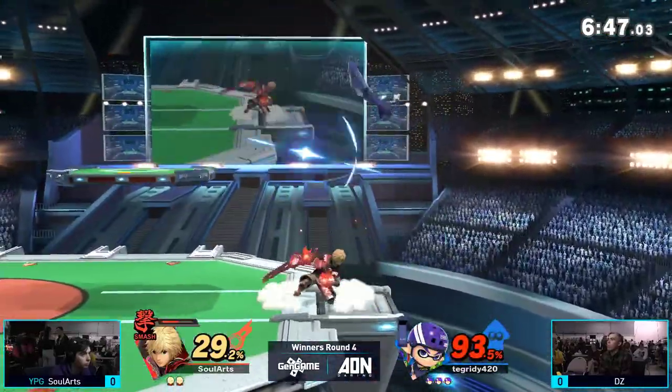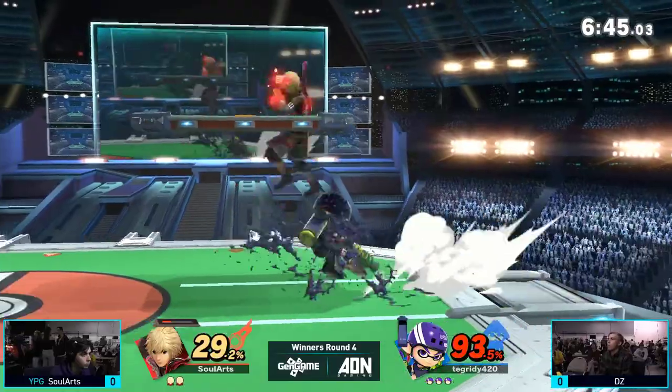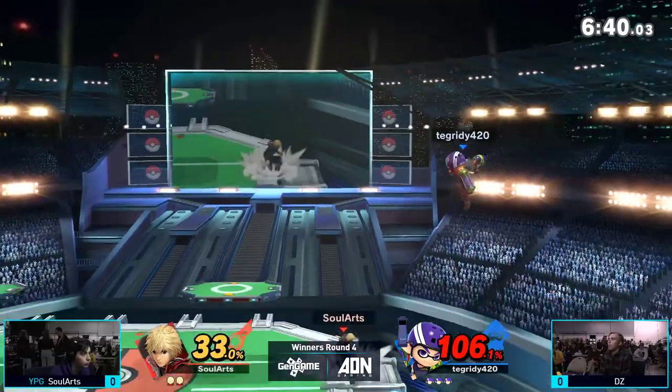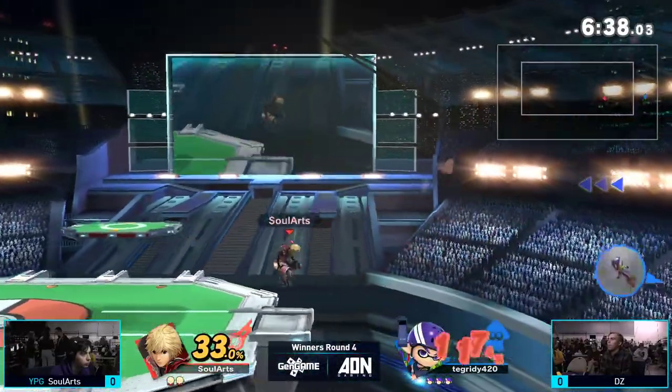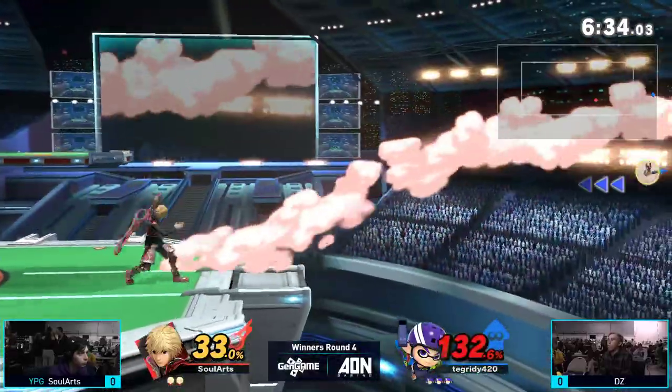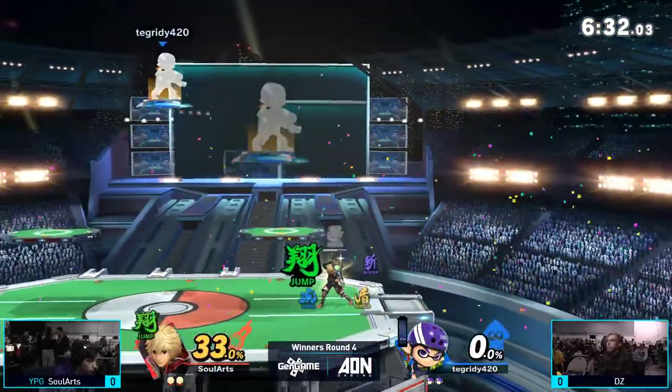The splatter shot is a surprisingly good move — a very good get-off-the-ledge option. You just jump and shoot; it pushes away. Sol Arts is in Smash Art right now, just deactivated it — very scary. Still not enough. He tries to get up a tech, gets the forward tilt on the neutral getup.